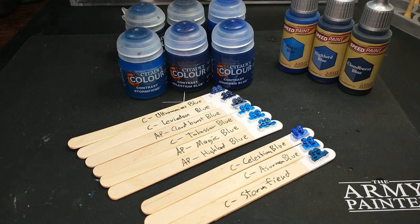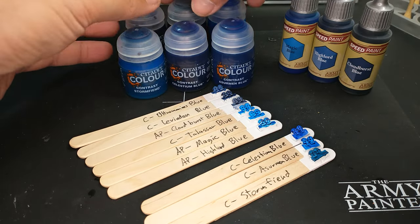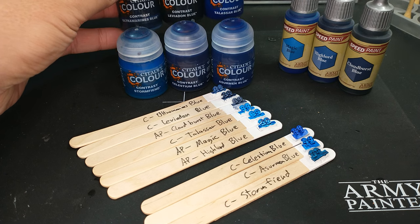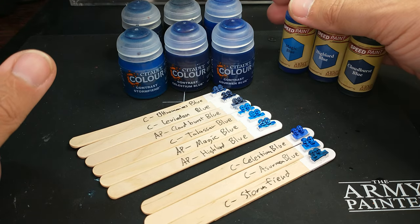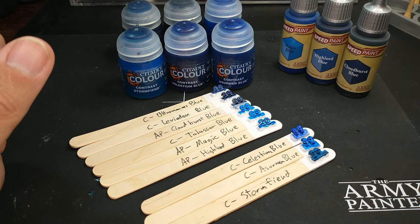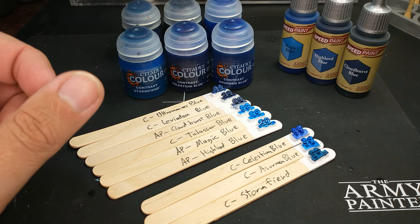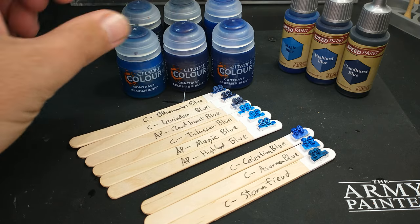Welcome to the Color Compare update of blue colors. This is the Contrast and Speedpaint Color Compare, and we're doing an update here, which is a little different than how I've handled the other videos with the new Citadel Contrast colors. We've already looked at six of these colors — the three Citadel hanging out in the back: the Ultramarines Blue, the Leviadon Blue, and the Talisar Blue — and we've already compared those to the Army Painter Magic Blue, Highlord Blue, and Cloudburst Blue. So if you want to see those comparisons in more detail, go back to that other video.